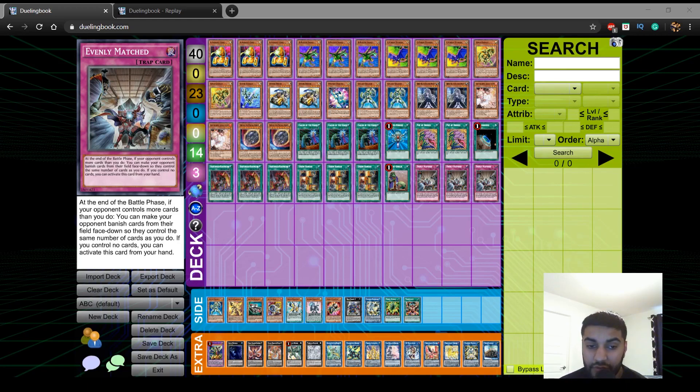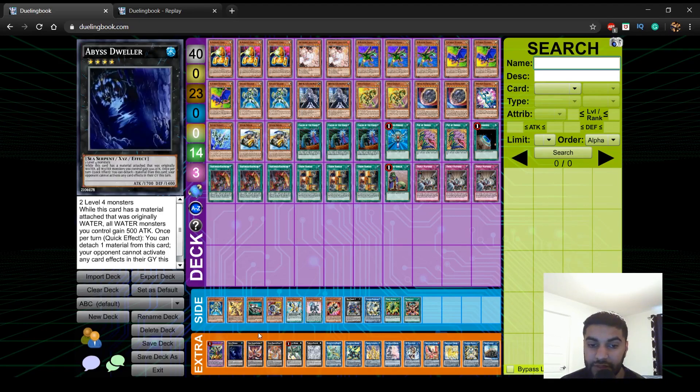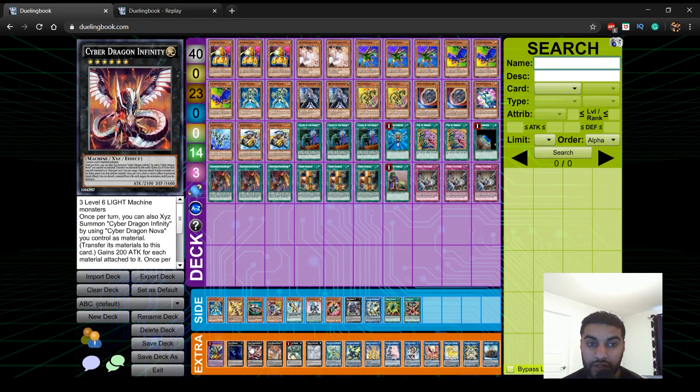Moving on to the extra deck — we play 1 ABC Dragon Buster, since it's limited to 1. I'm not sure why this card got hit but Konami does what they want. We play 1 Abyss Dweller because it's the best card in the format right now. We play 1 Cyber Dragon Nova and 1 Cyber Dragon Infinity because of the combo with Galaxy Soldier, which I'll explain later.